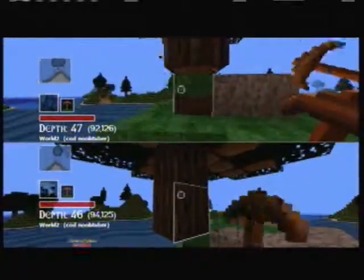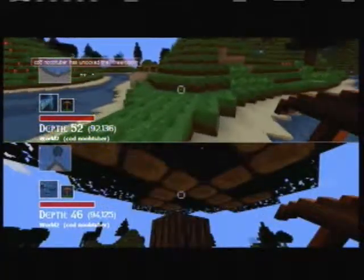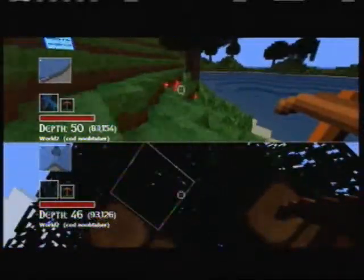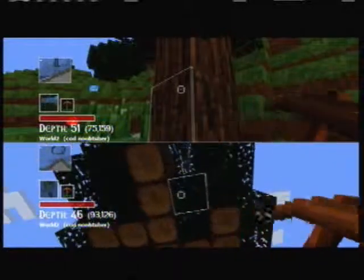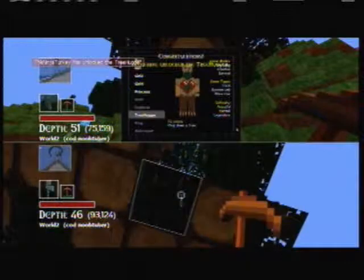First we have to punch a tree. Well, in Minecraft it would be punch a tree, but in this game it's hit a tree with a pickaxe. I'm going to be making a lot of Minecraft references because I play Minecraft a lot and this game is kind of like it. I unlocked something — Tree Hugger. So the game has achievements, and you get avatars from them. That's cool.